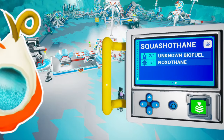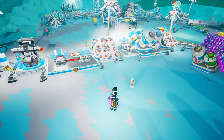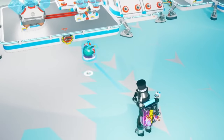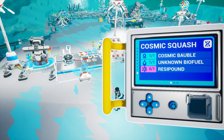Last time we could craft the Squashotane from Unknown Biofuel and Noxotane. We could also craft the Cosmic Automaton from Cosmic Bobbles and the Automaton 9. That one looks a little bit more glitchy. But right now we can craft a new thing in the medium printer this time.